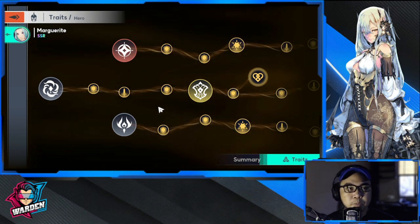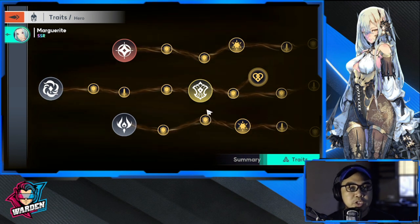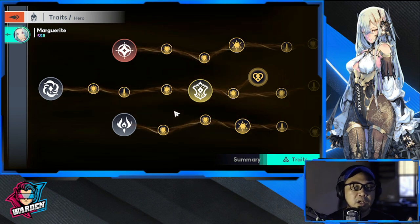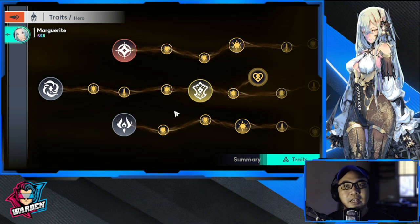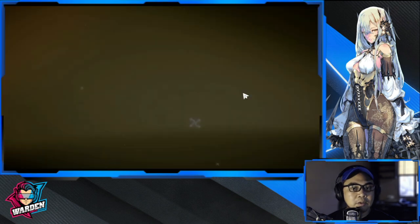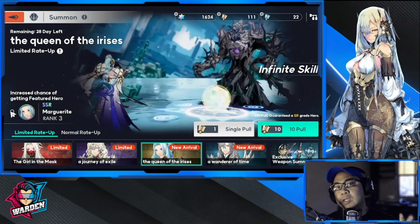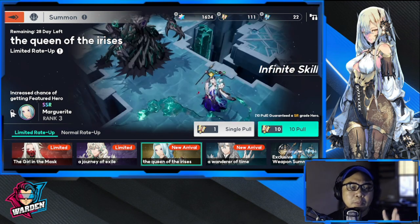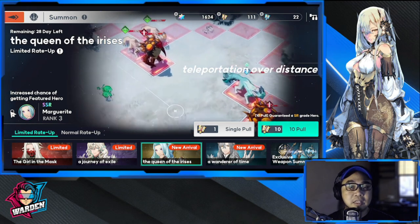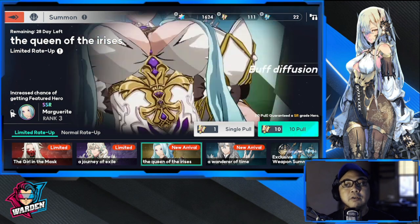The consideration between getting Jen and Marguerite depends on what you need at this point. If you need a warrior DPS, go with Jen. If you need someone with a lot of support in her kit — a mage hybrid priest who can give you a lot of utility — then go with Marguerite. You could never go wrong with either one; both of their kits have very big merits, and both of them are very OP. They're going to be at SSS tier at some point.